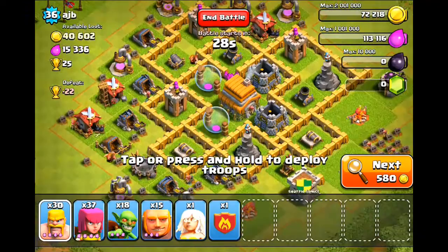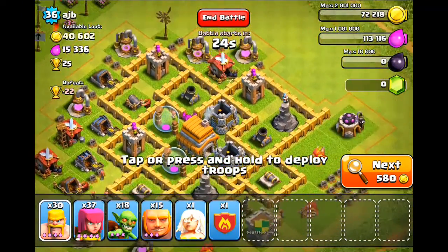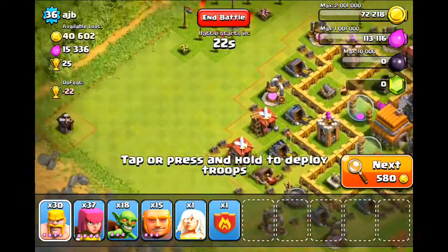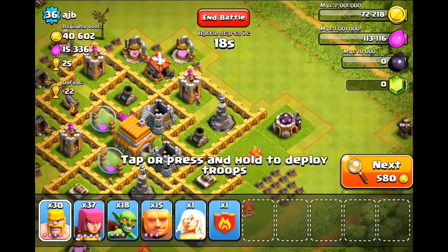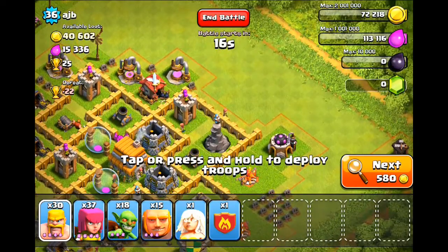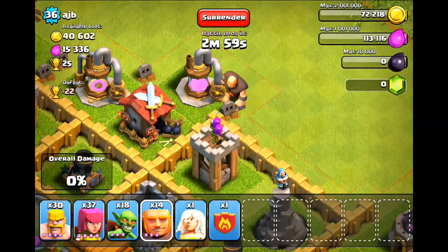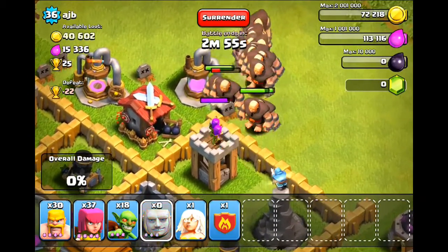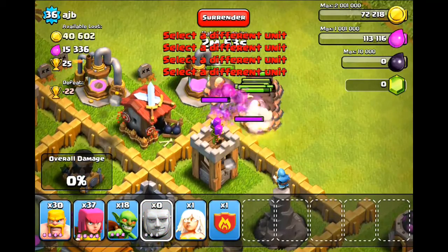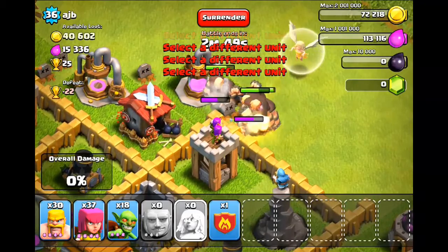Here we are with the second battle — 40,000 gold available. I'm not sure why I was going for all these low-level bases, but anyways, there's an air defense right there next to the clan castle that I did not notice. I started deploying my giants right next to the archer tower. I also don't have any wall breakers because I forgot to train them.